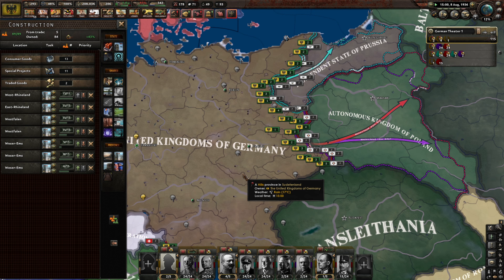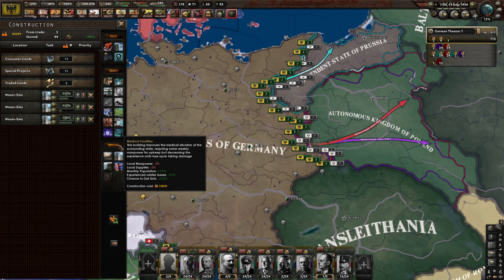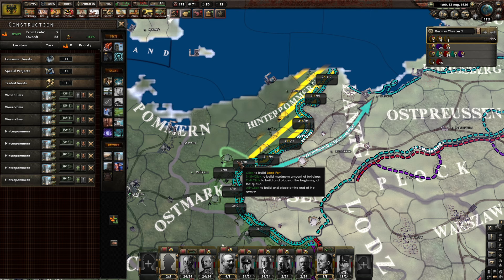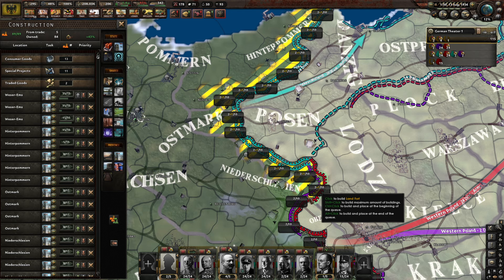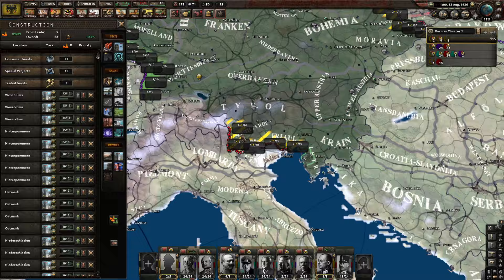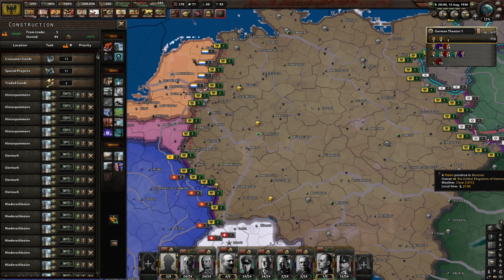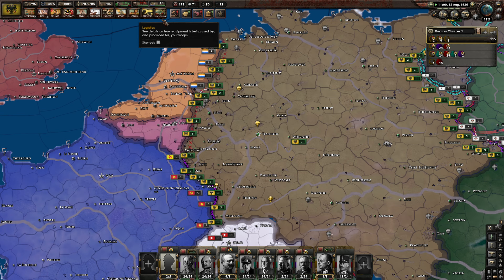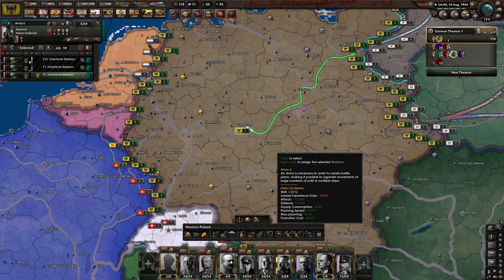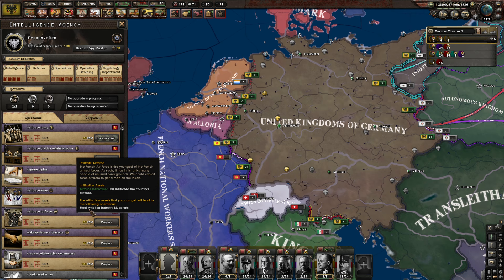Nearly finished with the level 2 forts — and it's only August, we're doing well. There's no reason why we shouldn't be able to get level 4s. A Mexican threat — the division, fantastic. We've formed the cryptology department, so we will immediately begin decrypting the French cipher, which will take a very long time — 650 days. Hopefully we can get it before the war, but if we can't, no biggie.